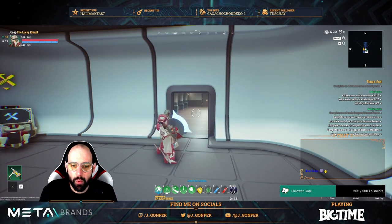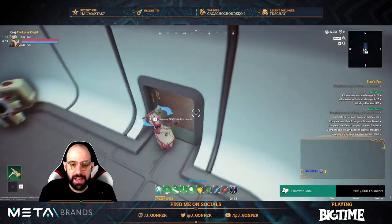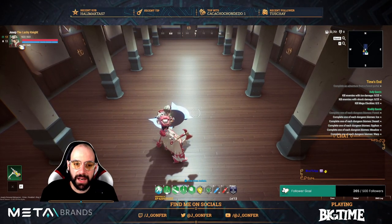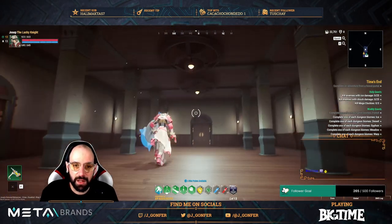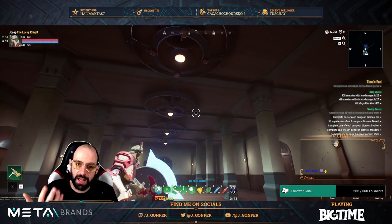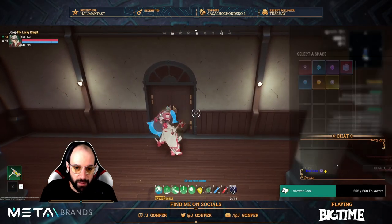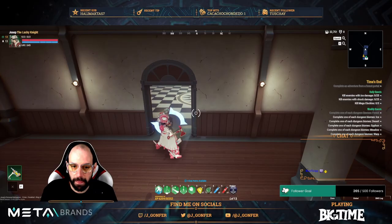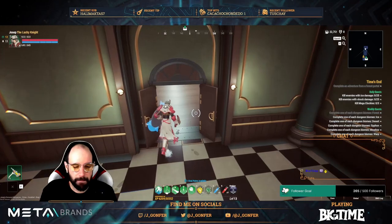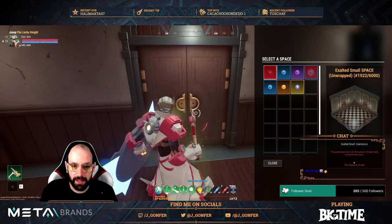I don't remember exactly how I did it the previous time. It's much bigger now — I remember that the columns were so close to each other, and now you have a lot of space in the middle. I don't remember if these lamps were there in the roof. I had the Exalted space here, and one rare on each side.